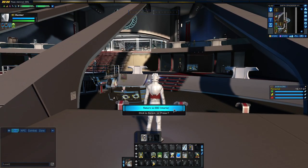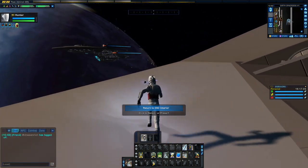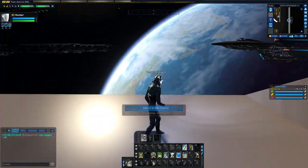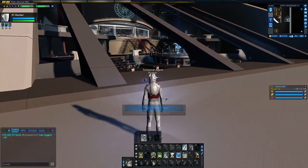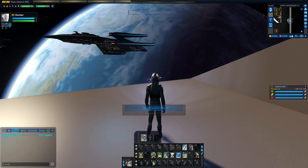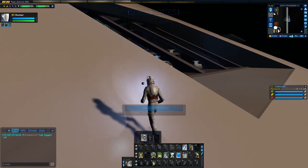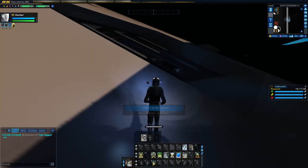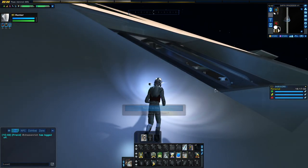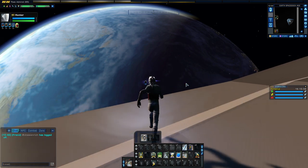Now you can see there's a 'Return to ESD Interior' prompt. The devs have been working on not allowing you to get out here. The disadvantage of being in that area is that once you are there you can't get out — if you try, you will get stuck. Let me just pause the video and make my way back. I made my way back out again.